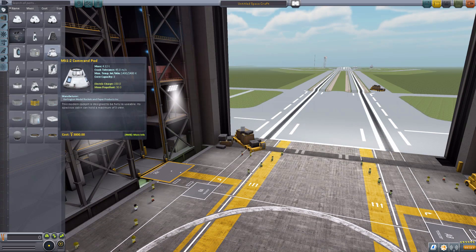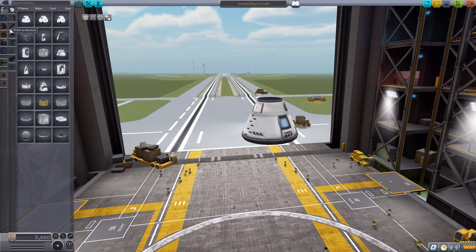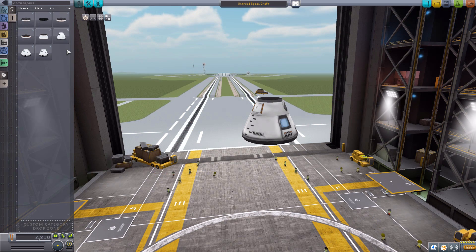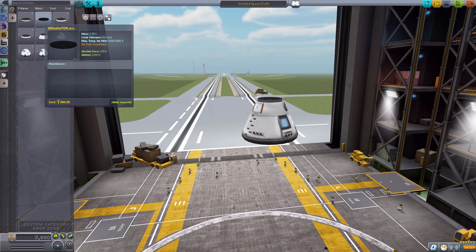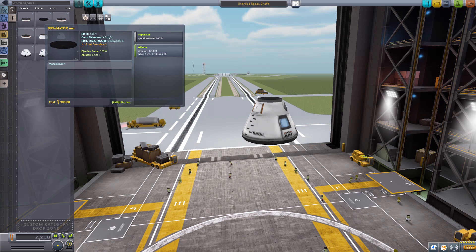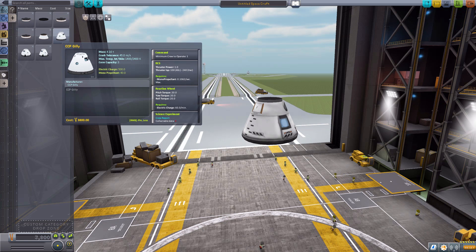So to the VAB we go — let us grab the Mark 1-2 command pod for size comparison's sake, and then head over to a custom category I created, because unfortunately no matter what I typed into the search bar I could not get all of these parts to show at once. We've got two different manufacturer names and also one without a manufacturer at all. Again, folks, beta release, so this part is probably still being worked on. But let's start by looking at the command pods, since the name is Common Core Pods, so that seems like a sensible place to start.